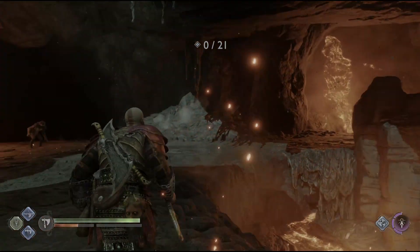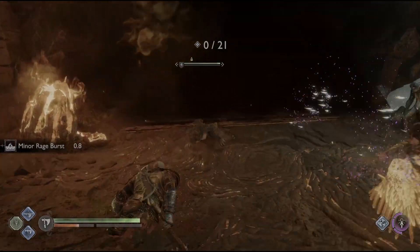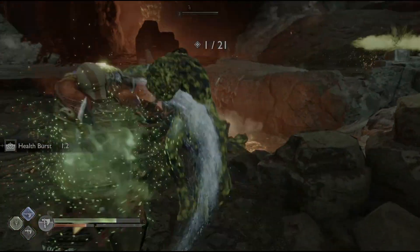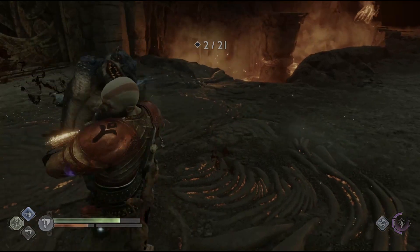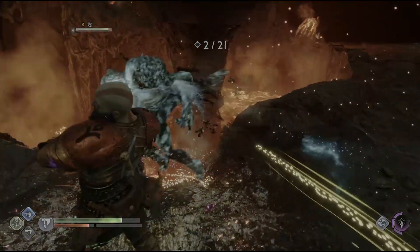Alright, so the first one we're doing is the Ring Out Challenge. The general strategy for this is to use the Leviathan Axe and do the Serpent Snare, where you hold in R2 all the way — it snags them and throws them — or do a running R2 and slam into the ground and it knocks them back. Or you could even try going barehanded, but I used the axe; it seemed to work the best.